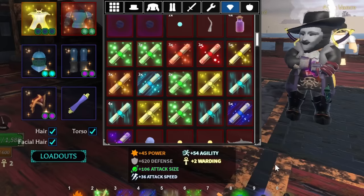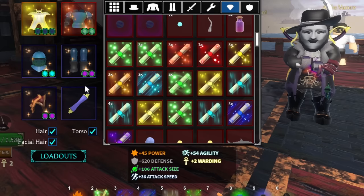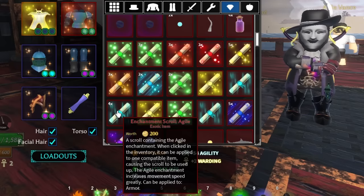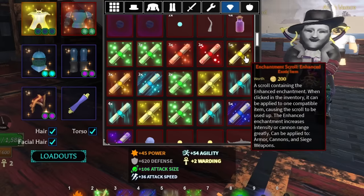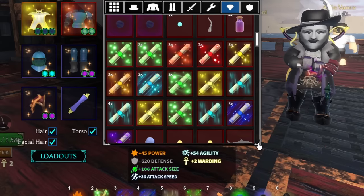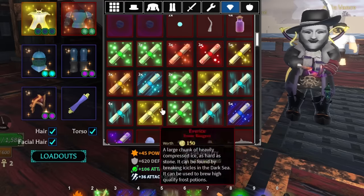Tier 2 enchant scrolls give double of tier 1. So agile gives 36 agility, brisk gives 36 attack speed, enhanced gives 36 intensity, explosive gives 36 size, armored gives 108 defense, and powerful gives 12 power.